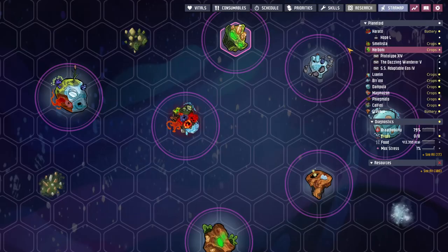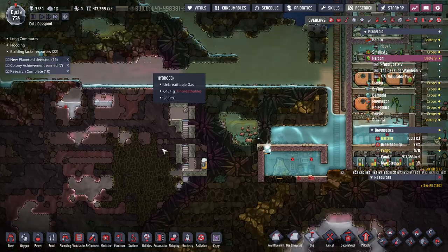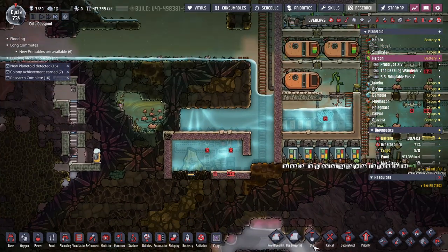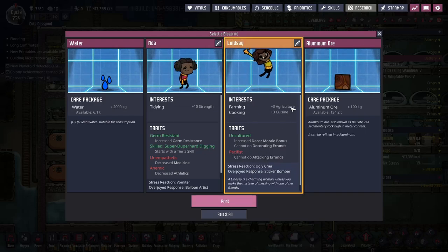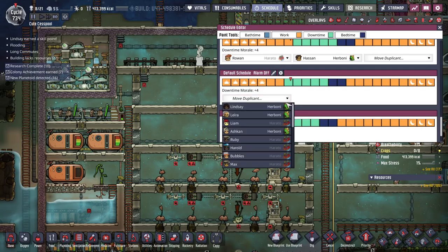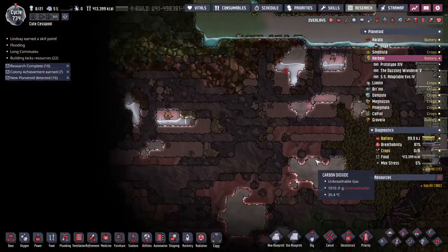There are more metal volcanoes - gold and aluminum. Where are my aluminum volcanoes? They must be right in here - maybe I can combine those together. Lindsay - can't do attacking, but can farm and cook - welcome to your new permanent home. Not too worried about food; I brought three full refrigerators of berry sludge so I don't need to cook up barbecue anytime soon.